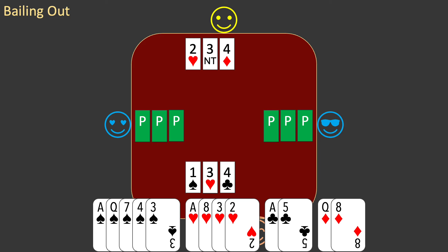It's your turn to bid. You interpret partner's bid. Partner's bid is an Italian control bid. It shows 1st or 2nd round control in diamonds. You now know that your partnership has controls in all the side suits. You continue to look for a slam contract.